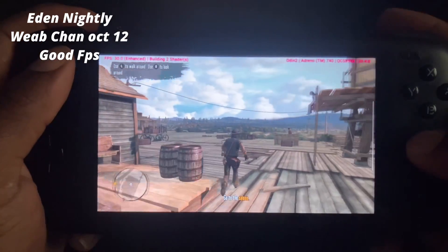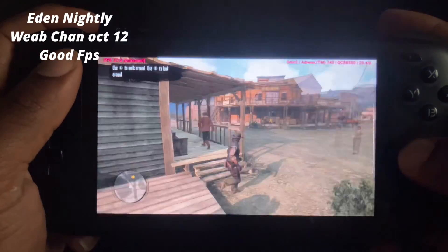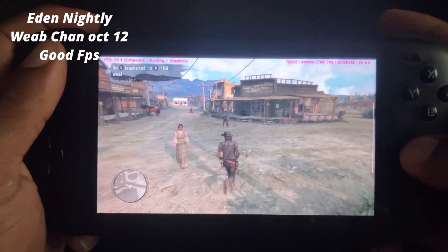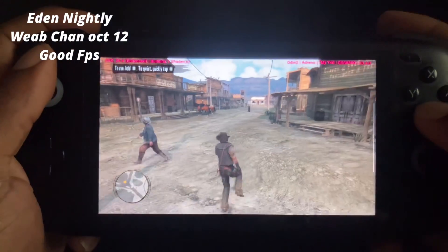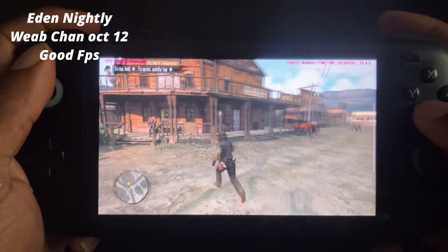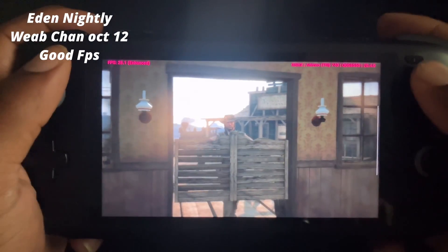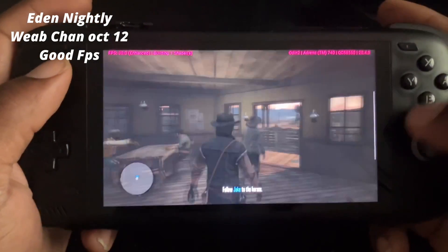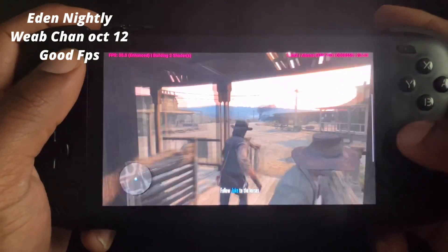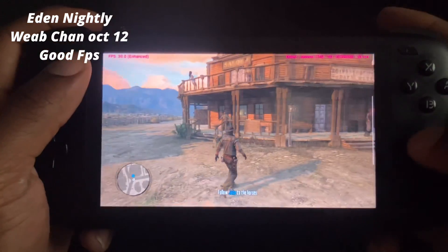Now on Red Dead Redemption with the WebChamp Turnip, it's not getting a solid 30 FPS — it's at 27 FPS, dipping down a little bit. But overall these are two solid Turnip drivers.